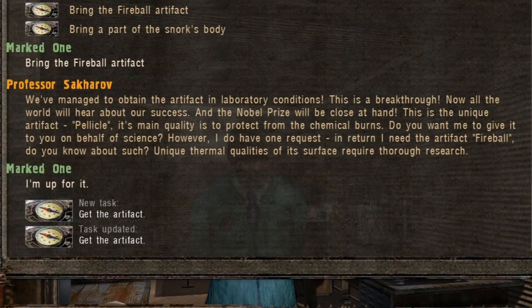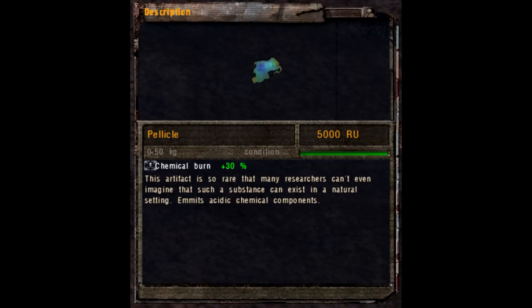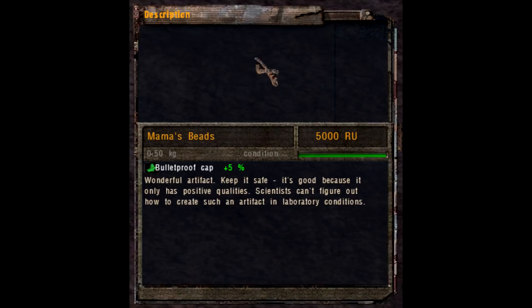The scientists also study less exciting subjects such as the thermal properties of artifacts like the Fireball. From this task we also learn that Sakharov's team has been able to create an artifact in laboratory conditions — not just any artifact, but an extremely rare Pellicle. The professor is extremely proud of this achievement and believes it could win him a Nobel Prize. We also have references to such experiments in the description of the Mammoth Beads, where it is written that scientists can't figure out how to create this artifact in laboratory conditions. Something similar is said about the Urchin.